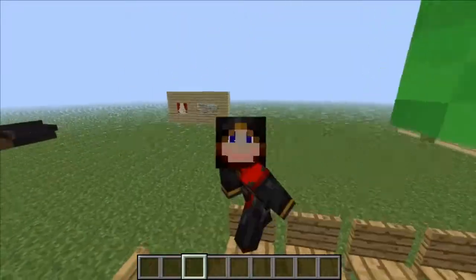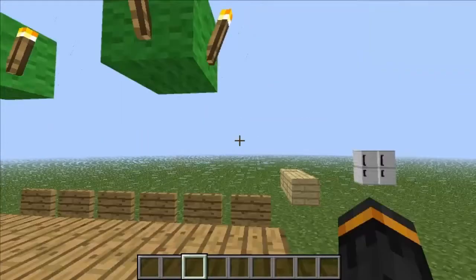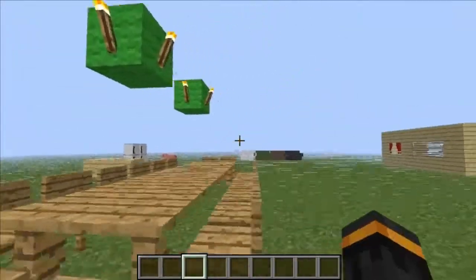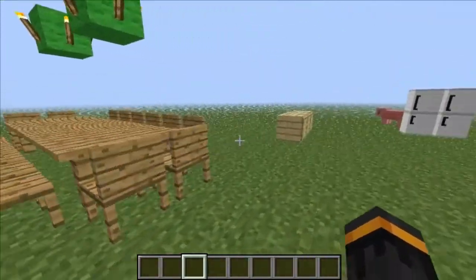You can kind of crouch on them — there we go, I'm on the seat now. You can't walk on the table but you can sit on the seat. Om nom nom. You can make an extensively long dining table out in both directions if you have a big enough house.